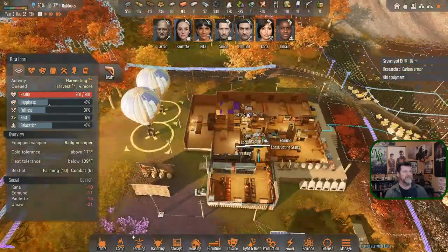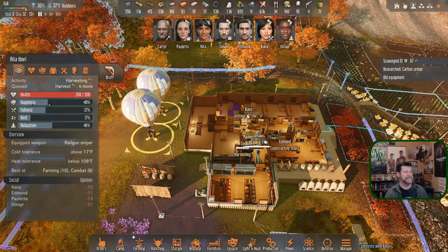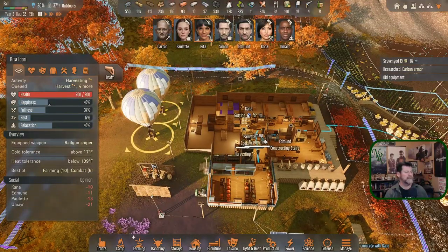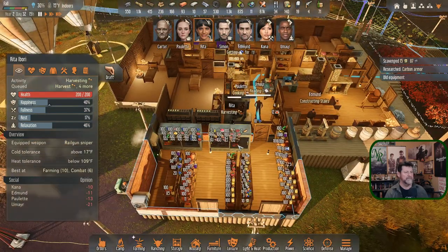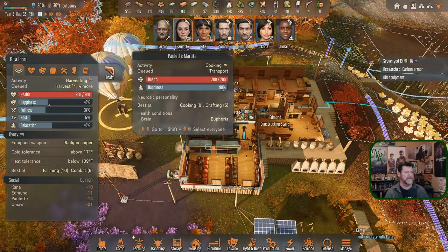Rita is harvesting instead of getting ready to go on that trip. What happened to that? Wait — Rita, I thought I told you to go get the fruit flambe. Was that not you?